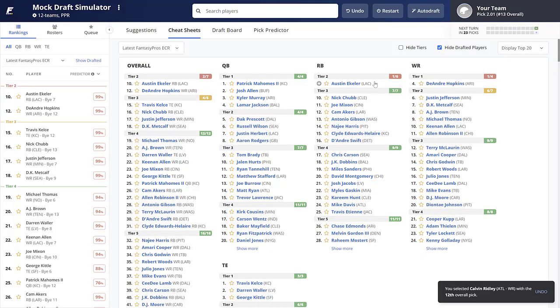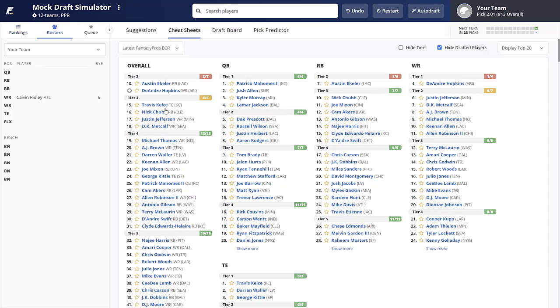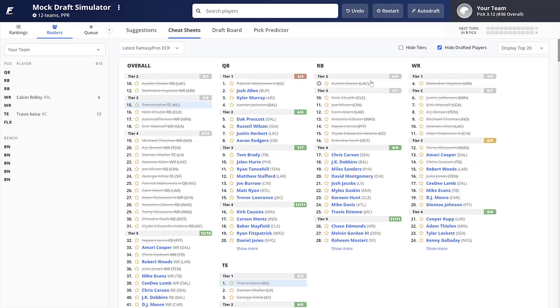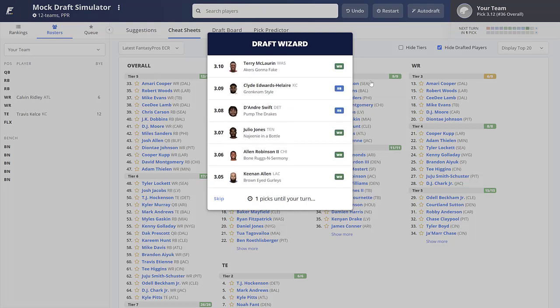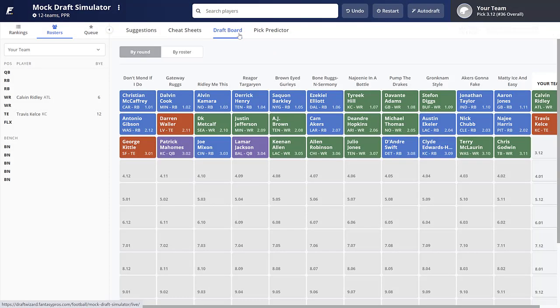With our second pick I'm going Travis Kelce. He's not a wide receiver but he fits the pass-catcher criteria — he's basically a wide receiver one at the tight end position. You could see him go as early as the middle of the first round. Getting a difference maker at tight end is absolutely a way to differentiate your squad.